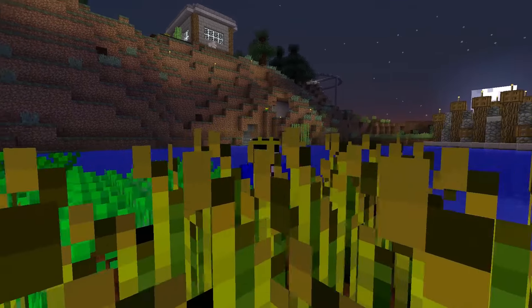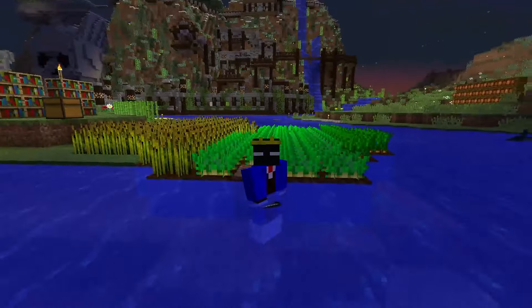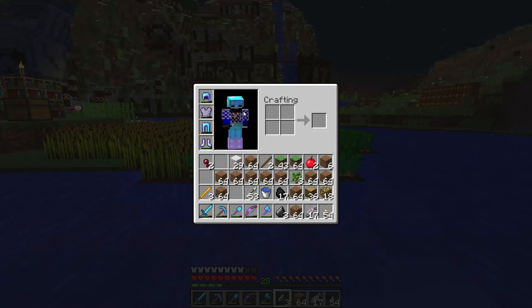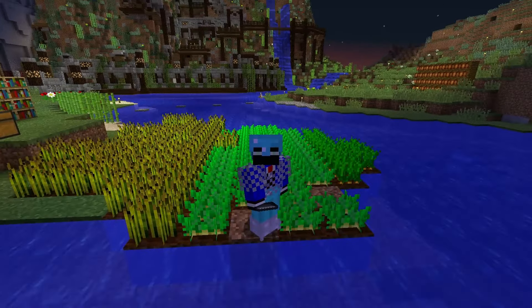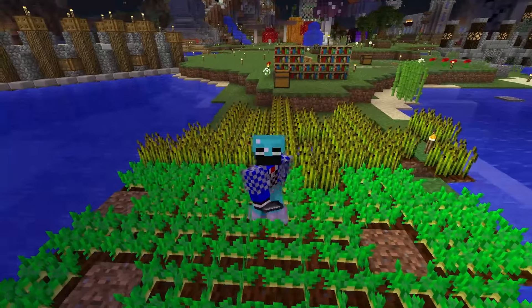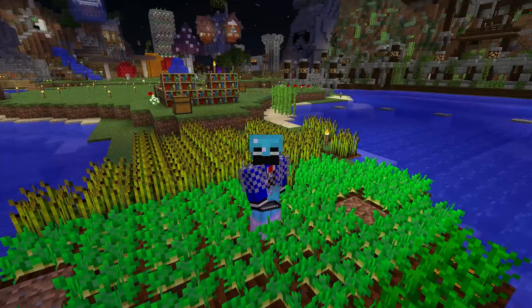Hello everybody! Welcome back to the Mineshaft Server, I'm Finaqua, and we are here at the farm today. We're wearing some boots because I don't have any room in my inventory. We're here at the farm because we're going to do some work on this farm. This farm has been our community growing food area — that is the technical description of a farm.